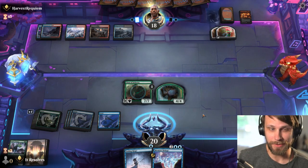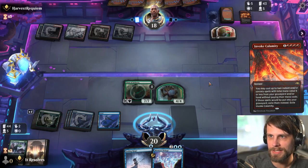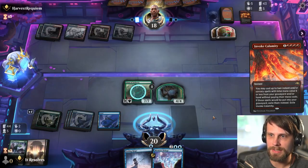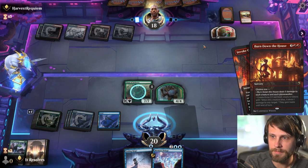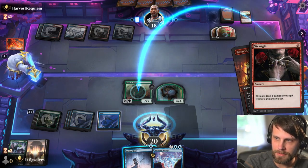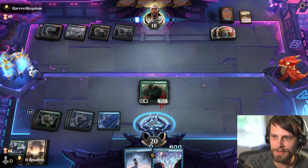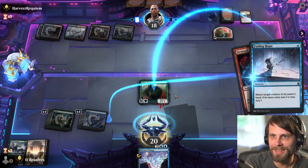We can just bounce the Titan back to our hand and then play it next turn. We also have Memory Deluge the upcoming turn, so we're kind of well positioned. I'm curious to see — they're probably going to Burn Down the House and maybe Big Score. The Strangle doesn't actually deal with the Titan of Industry along with Burn Down the House, so that should be okay. They played Strangle — I don't think that works the way they think it does, so let's Fading Hope the Titan.